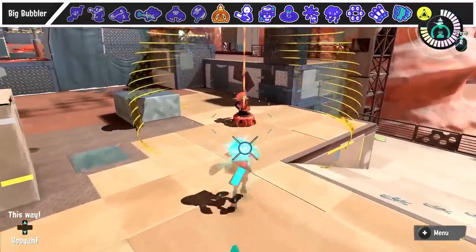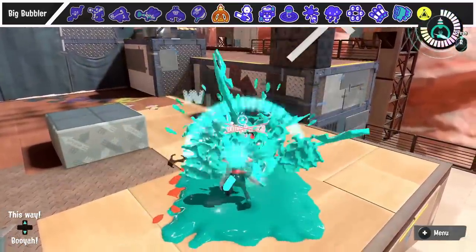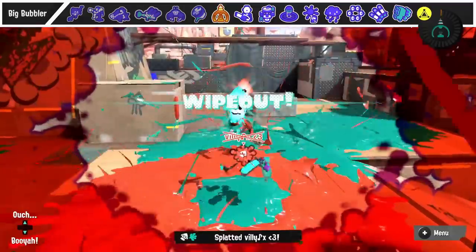For using Big Bubbler, putting it in the most relevant and hard-to-ignore locations is the best strategy. Additionally, keep in mind that the beacon inside the bubble can be used as a mini meat shield for anyone who gets inside it.